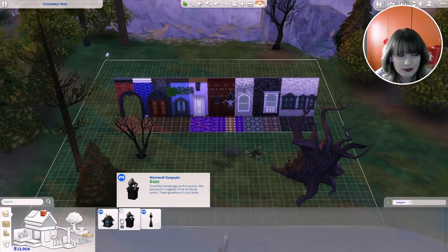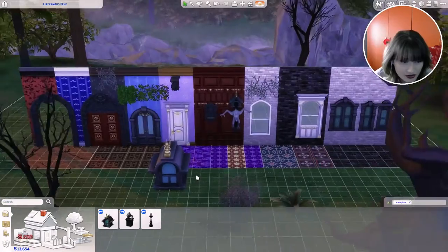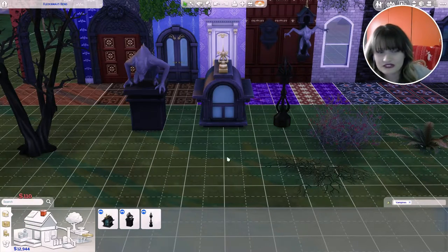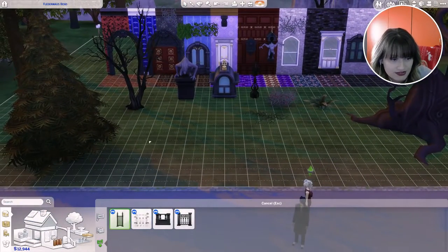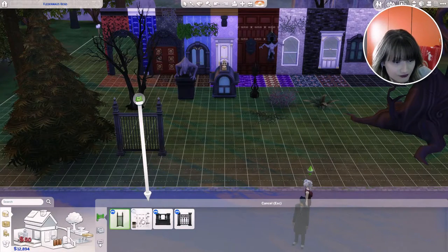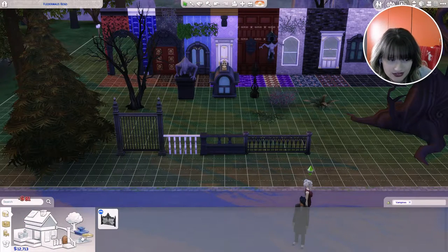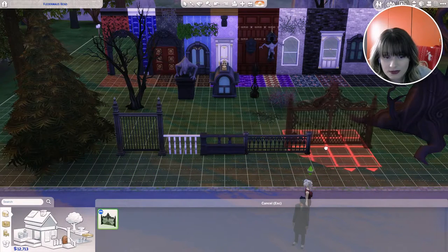We also got a couple of chimney accents — this first one is like a little house, then we got the gargoyle for your roof, and the final roof vent. Then for fences we have four options: this first fence, the second fence, the third fence, and the fourth fence. I like the first one a lot. The doors, which I already showcased, are also amazing.